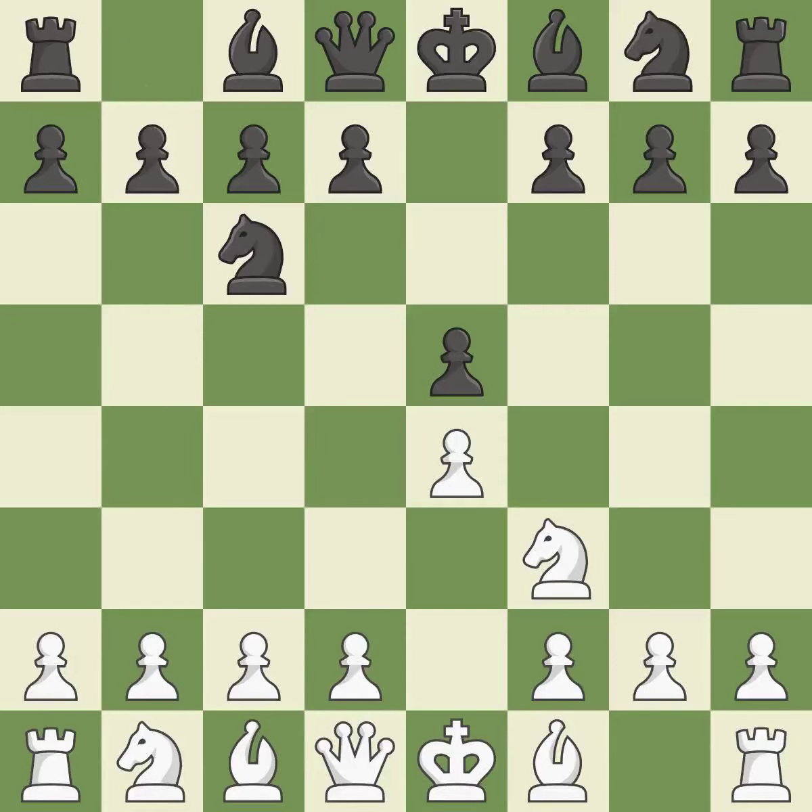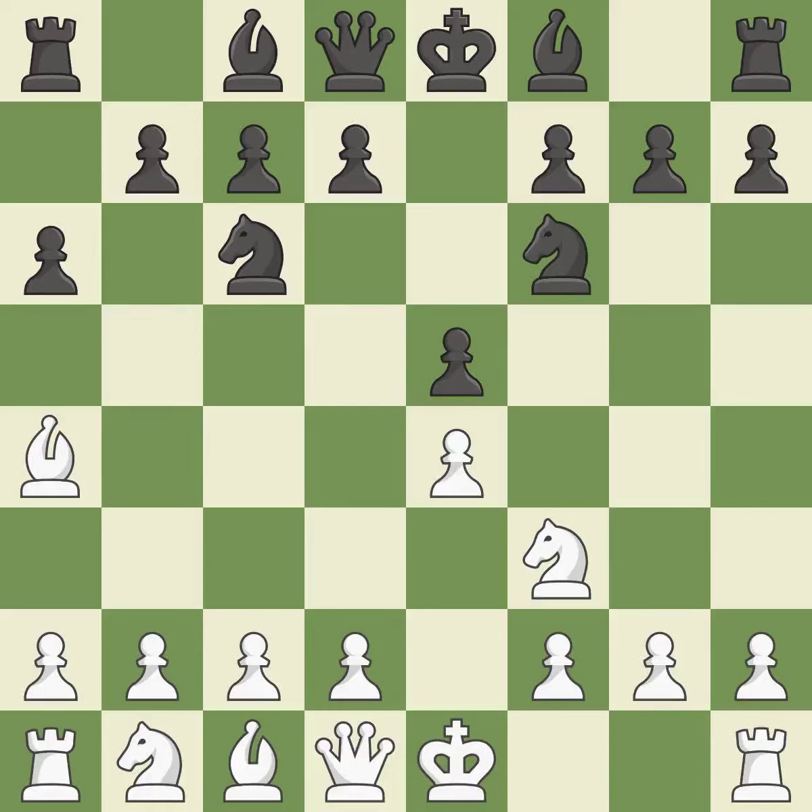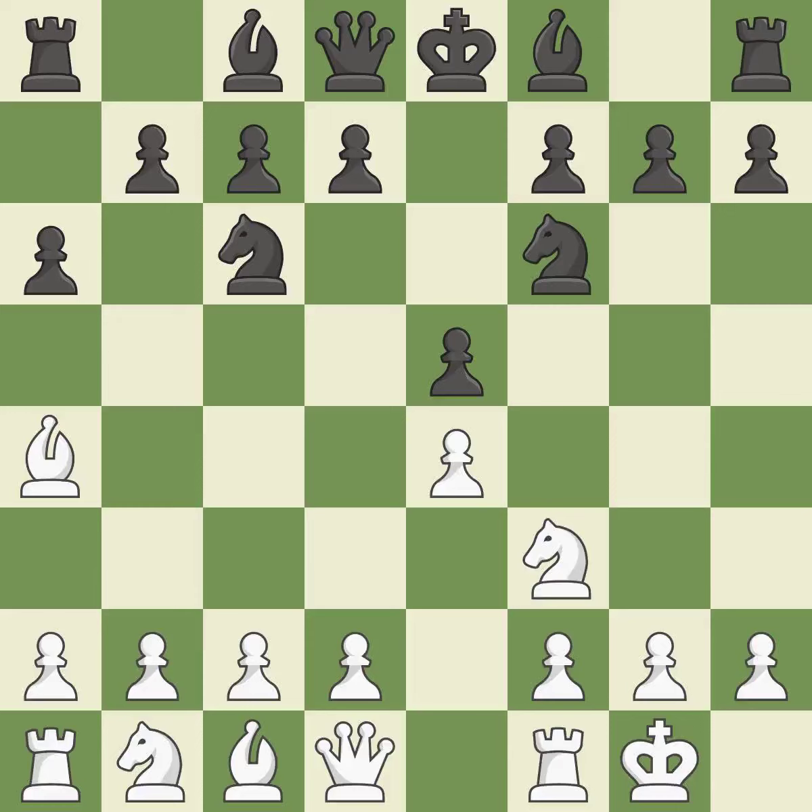Nc6 defends the pawn on E5, advances the knight toward the center, and scans the D4 square. The Rui Lopez opening develops the bishop to immediately attack the knight on C6, the lone defender of the E5 pawn. A6 forces the bishop to choose between exchanging and withdrawing. Ba4 safely retreats the bishop while keeping pressure on the knight. Nf6 attacks the undefended E4 pawn and develops the knight at the same time. Castling gets the king out of the center and prepares to develop the rook to E1.